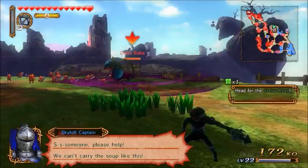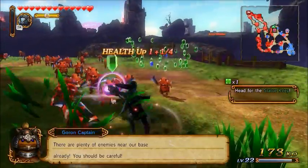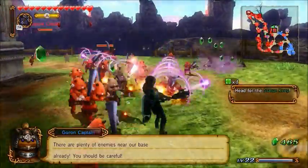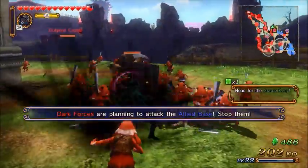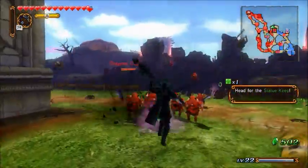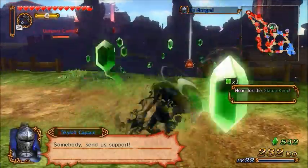But yeah, this is the Prism Rod — it's one of the Magic Rods. It's really fun. I like it so far. Let's see what other moves I can do. Oh, that one's cool — an axe that I throw around.